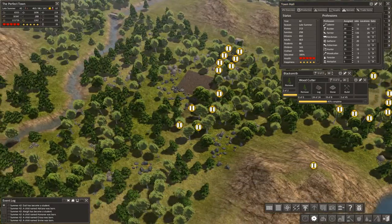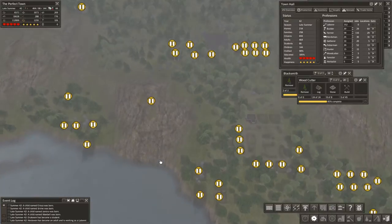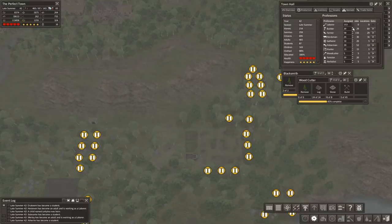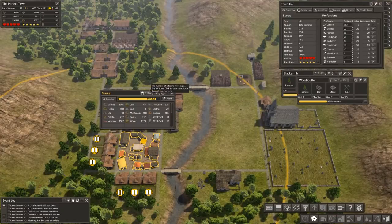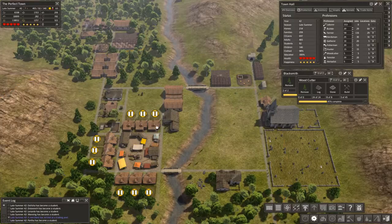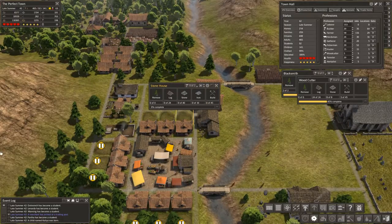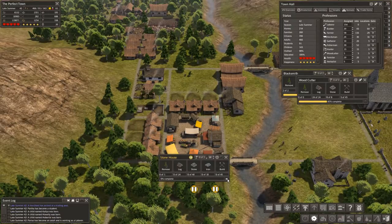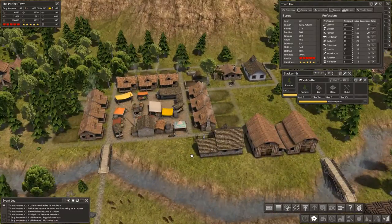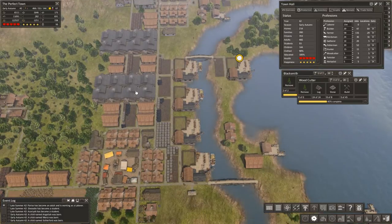It looks like we're going to get a couple houses built back here, which will be good because as soon as we have the houses built and there are builders and laborers working, things should go a lot faster. I'm going to raise these up to eight and unpause these houses. We planned out stone houses, so it's probably going to take a little longer to be built because we're going to have to go all the way over here to get access to some stone.